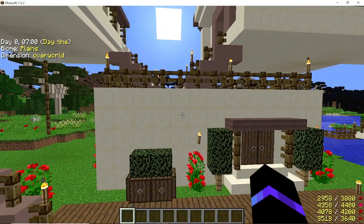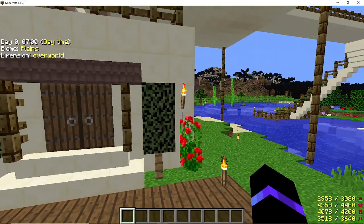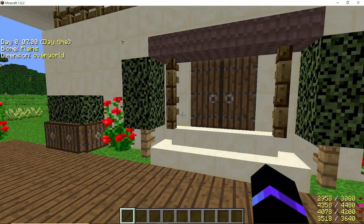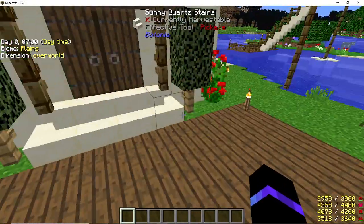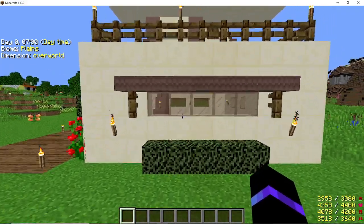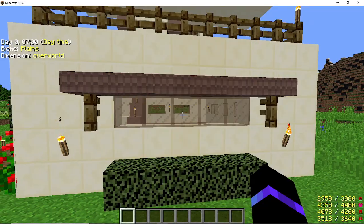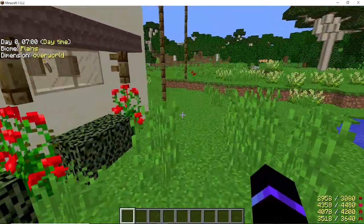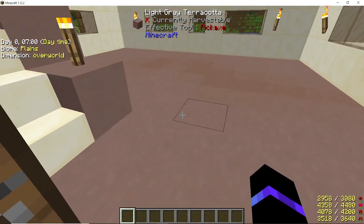This wall is going to be 13 wide and five tall all the way around. On the fourth one over, up one, you're going to have an opening for a two-wide doorway with the fencing on either side and the slab on top. I did sunny quartz stairs — there are four of them: two corner stairs and two in the middle. The opposite wall has the same 11 blocks, and on the fourth one up you leave an opening of five for the window with the fencing and slabs. For the floor I did light gray terracotta.